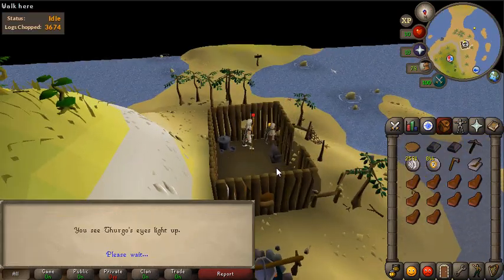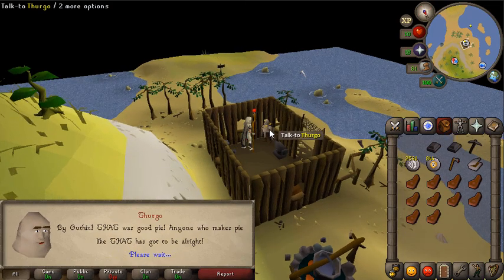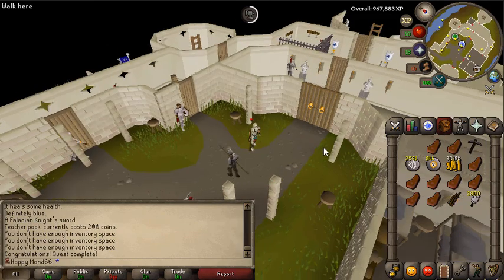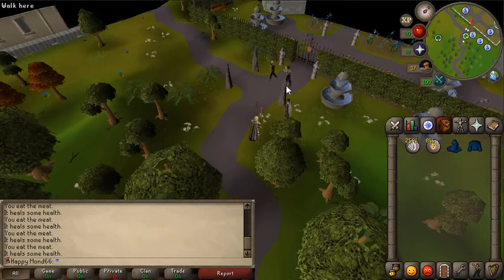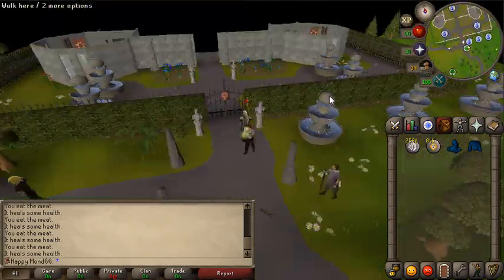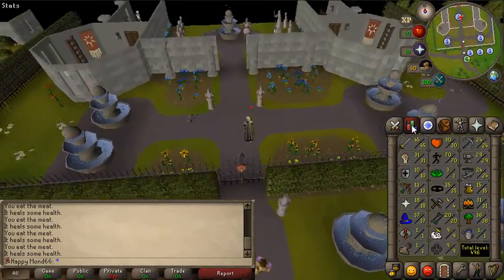Do you want some red berry pie, bro? Grooviest looking dude in RS, well maybe behind the Black Knight Titan. Knight's Sword completed - that's level 29 smithing from nothing, pretty decent. I'm just going to quickly start Merlin's Crystal and then complete Holy Grail. Holy Grail gives you insane defence and prayer XP so it's really worth doing as one of your low level quests.